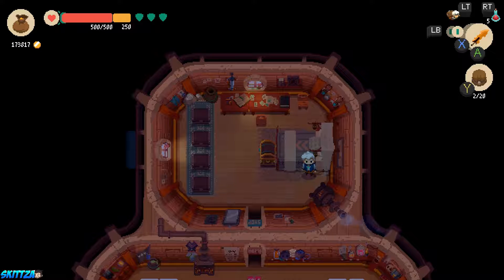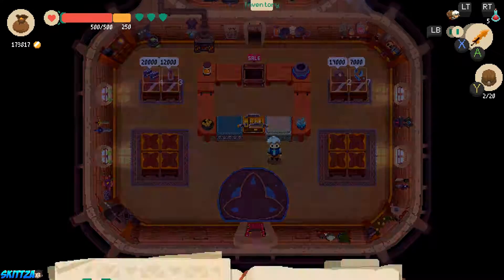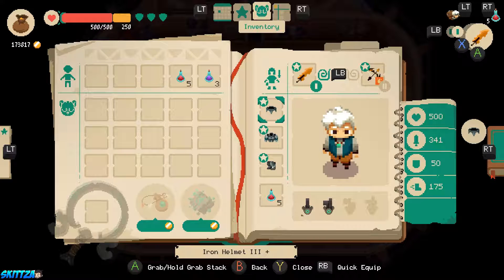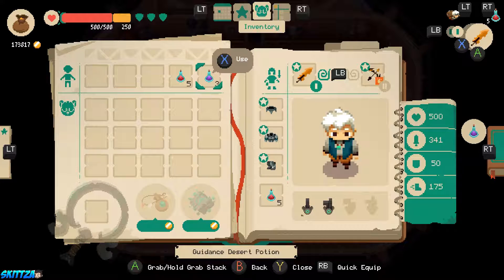Hey everyone, this is Skitsa and we're going to play some more Moonlighter. If you remember from the last episode, we did a bunch of farming in the desert dungeon. Between episodes, my goal was to upgrade all my weapons and armor. I have all my armor at tier three with two enhancements, the fancy Vulcan big sword with one enhancement, and the flamethrower bow. I've stacked myself with 10 potions and three guidance potions.